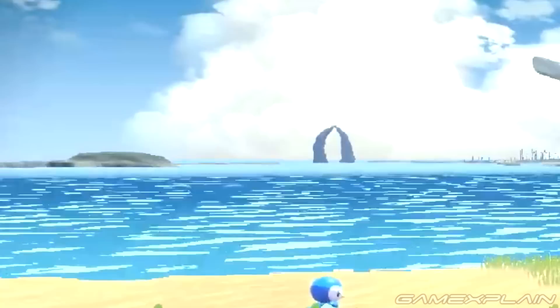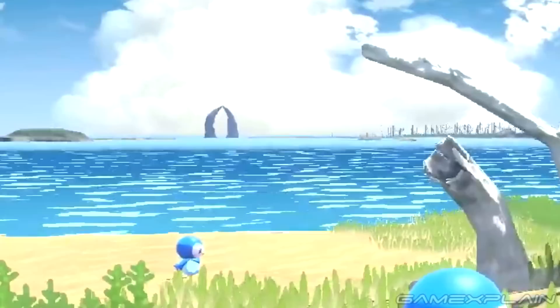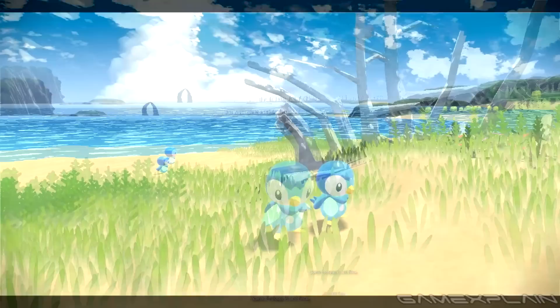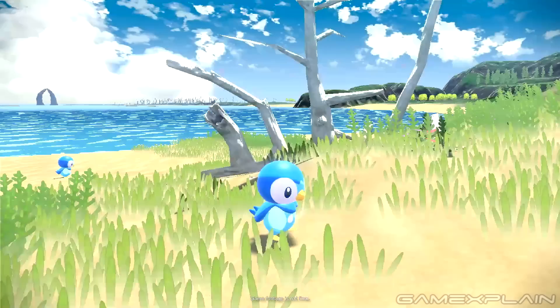This beach seems to be more of a cove with how the water intrudes inland. Combining both ends of the scene into a single picture, we can see the land seems to curve around the water from the trees, through the beach, and possibly back out to a short cliff — possibly forming the shape of a letter C. That's fitting given it's the sea, and potentially very interesting because if we go back to the old-timey map, we can see a couple of C-shaped coves on it, which might hint at its possible location relative to Mt. Coronet.